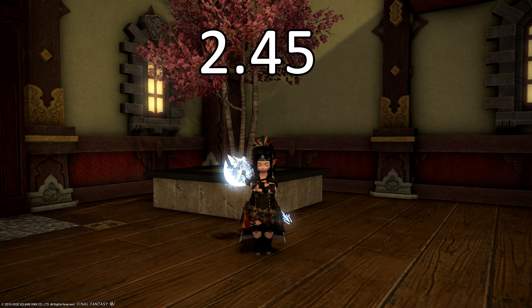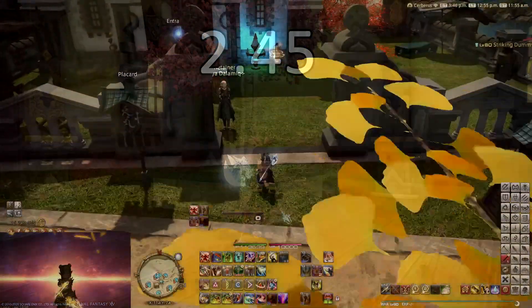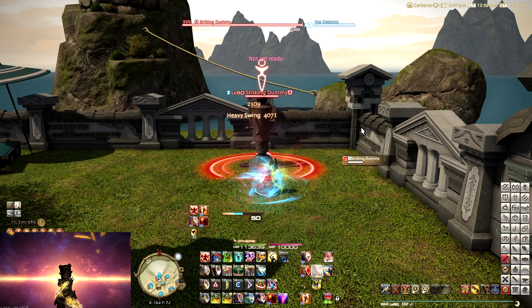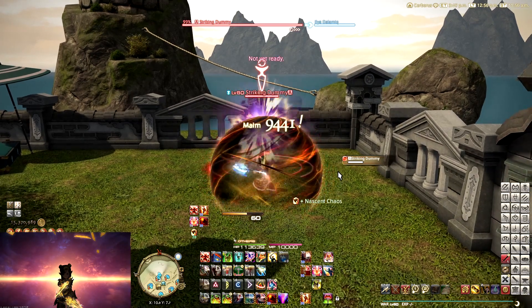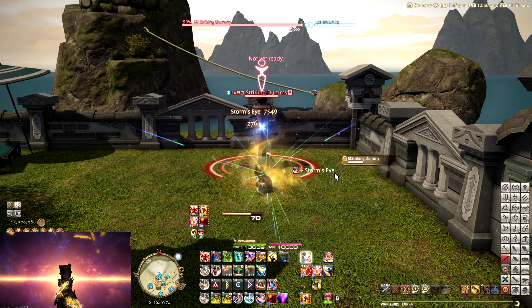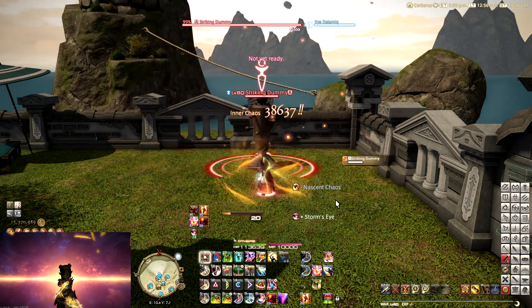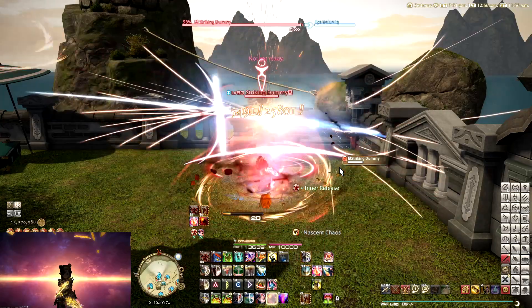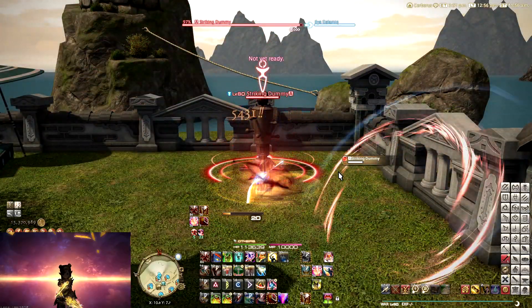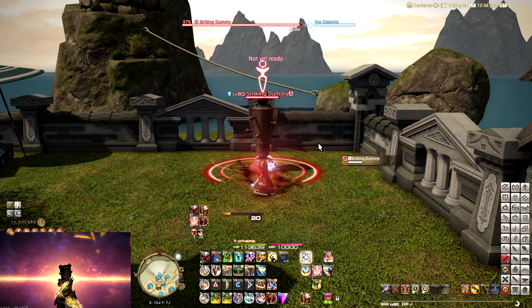It is still playable — it's not horrible like the 2.45 GCD, where your Storm's Eye is going to be reapplied too late, so you're actually going to be missing a GCD underneath that damage buff. And if you still want to use your Inner Release on cooldown, then you're going to have to start using Onslaughts because we're basically having one extra GCD that we need to take before using our Inner Release.